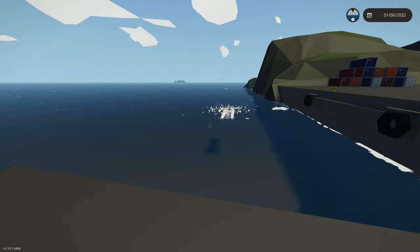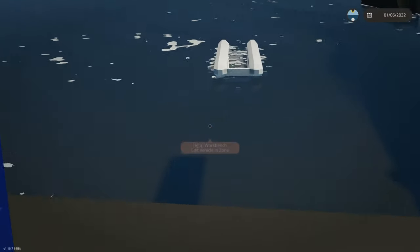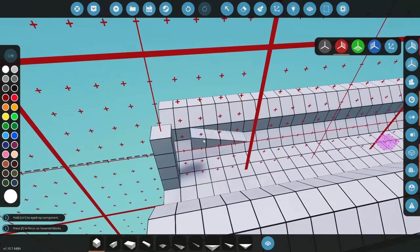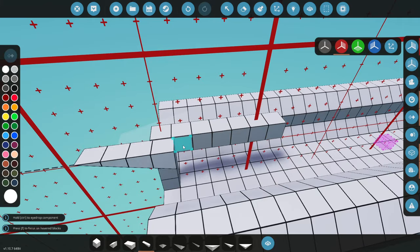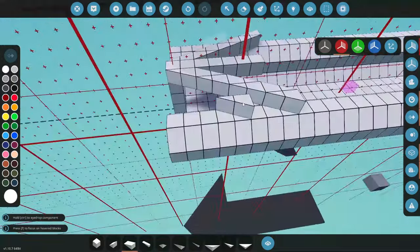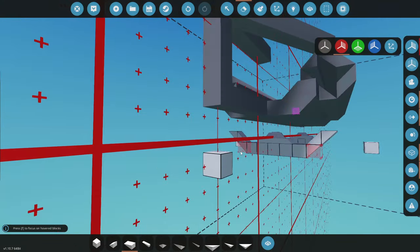Let's test if this section floats — not bad at all! We've got a little water in the boat because of how low it sits, but that's not bad considering we're just looking for a little rescue boat to get from point A to point B and back to the ship. Now I need to shape the bow — I need this to be pointy.